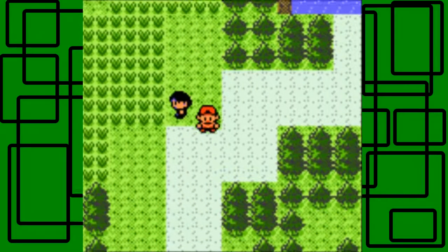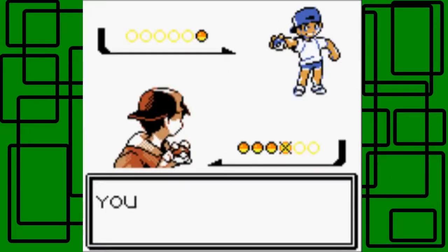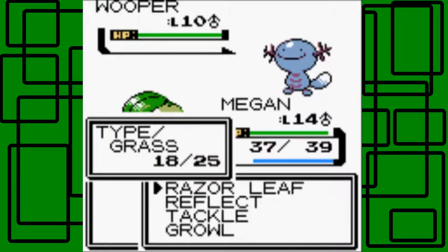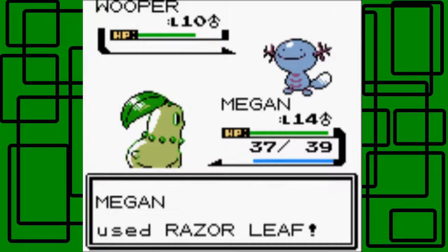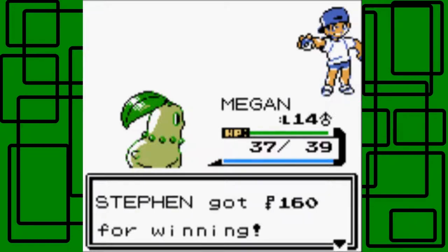Keeping Megan up front for the next trainer who has a Wooper. It's Youngster Gordon who sends out Wooper level 10. Wooper is Water/Ground-type — it doesn't have any weaknesses except Grass, which hits it four times — because Grass is super effective against both Water and Ground. So this Wooper goes down in one hit from Razor Leaf! So close to level 15 for Megan. Thanks for 160 Pokédollars.